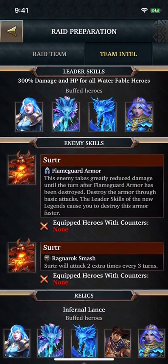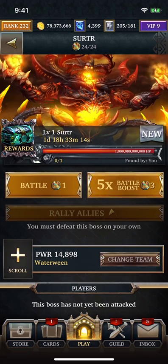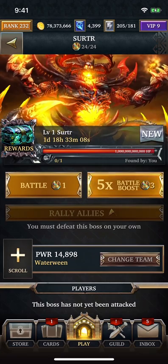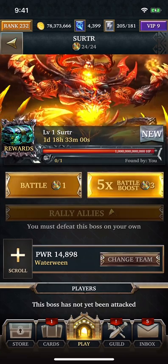Let's take a look at the intel first. There are two skills here. The first one is Flame Guard Armor — the boss will have 50 stashes of armor that you have to take down with every attack. You can't use skills to get past it; you just have to take down the armor. Surtr also has a secondary skill, Ragnarok Smash, which will attack two extra times every three turns. So you have to make sure you have enough health and can heal up to deal enough damage. This is going to be a 60-second fight. My goal here is to deal 100 billion in this particular attack.